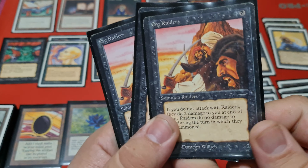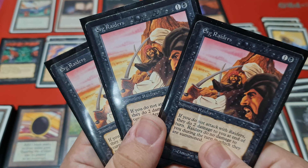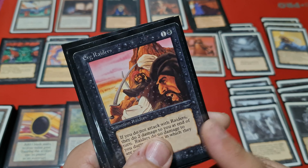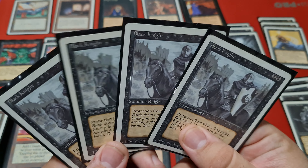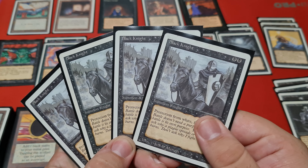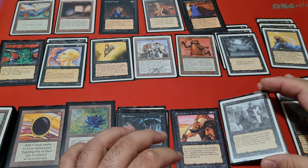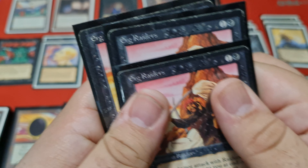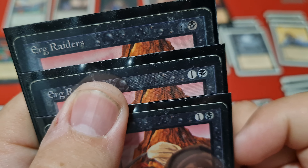As for the creature package, here we have Erg Raiders, which is quite big. I've got only three of these, and in general I like them. Of course there is this drawback, but very often it's just good to attack, because normally we are expected to have more creatures than our opponent. We had four Black Knights, which are of course very nice — 2/2 with First Strike, and with Bad Moon, even better. By the way, we've got the dark and the light versions of Erg Raiders here, which is a nice touch.